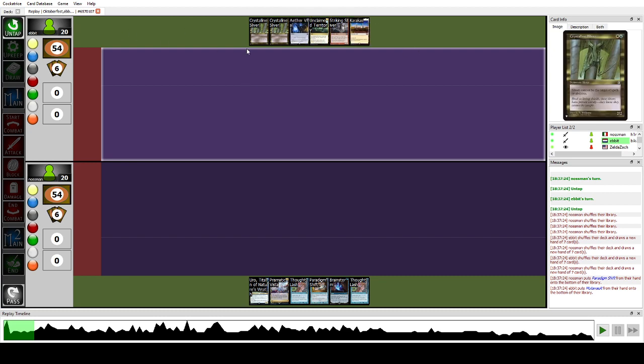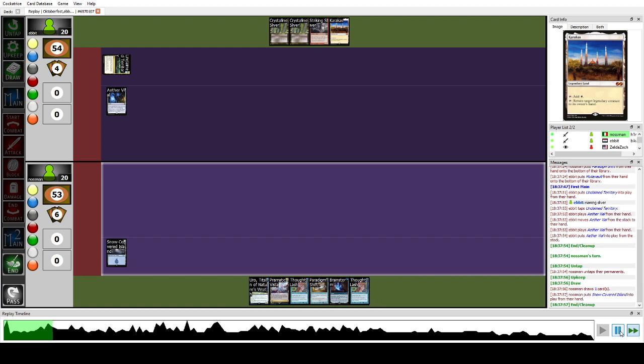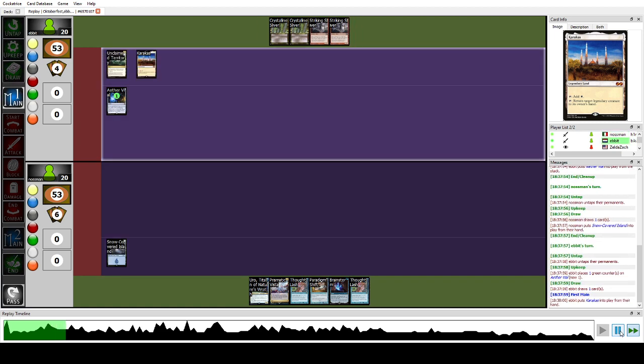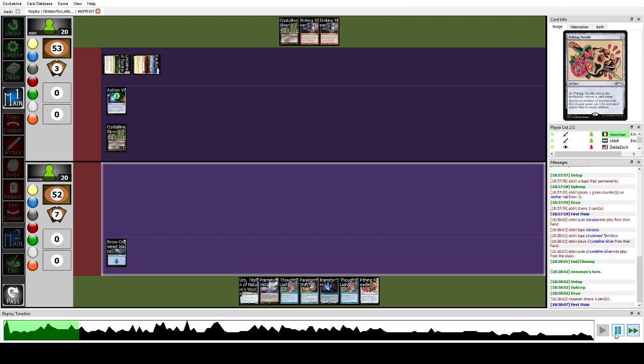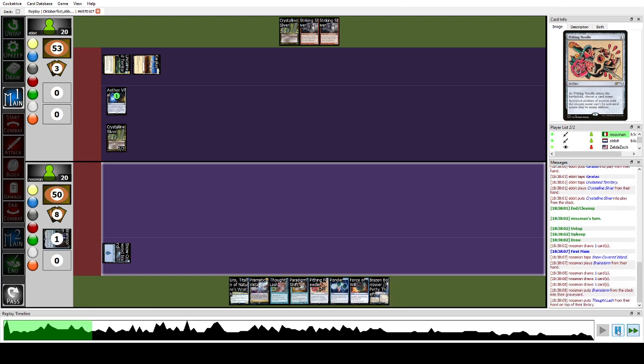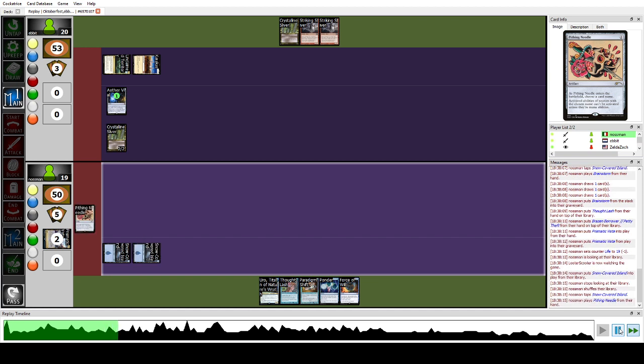Game two: the opponent mulliganed. They have no interaction but have turn-one Aether Vial, which is pretty great. They have Shroud Sliver and First Strike Sliver — not great for us but it's just a beater to get the clock going. We untap, play land, pass. We play Karakas into the Shroud Sliver. We Brainstorm, put stuff we don't need on top, fetch, and play Pithing Needle on Vial to stop the clock.